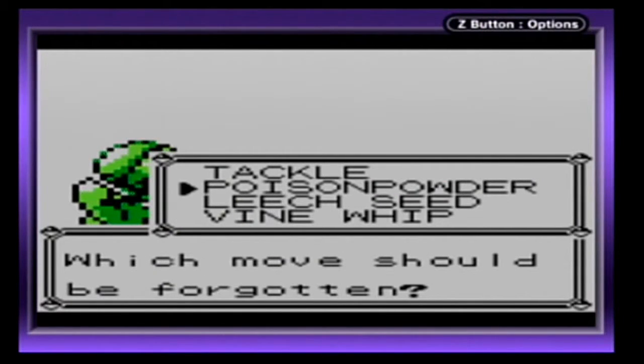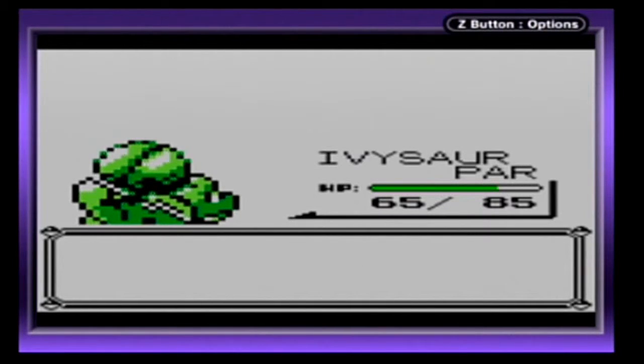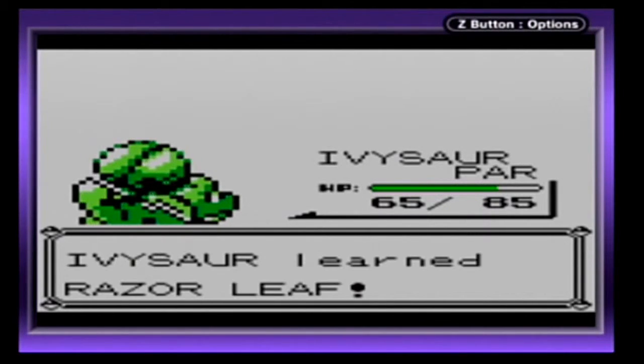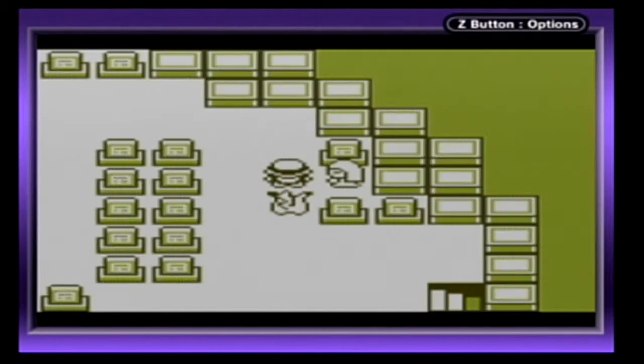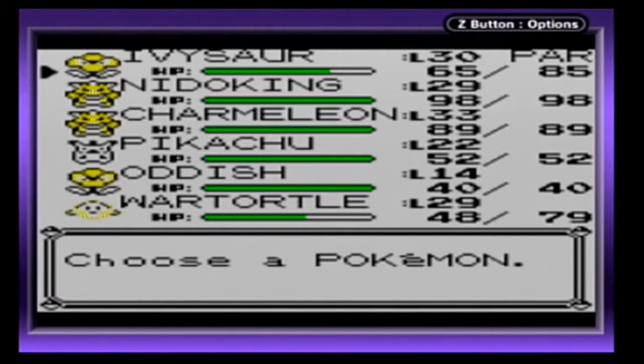Let's see what we've got here. I'm going to keep Tackle so I can have a Normal-type move, but I'm going to get rid of Poison Powder so I can heal over time — hurt and heal at the same time.